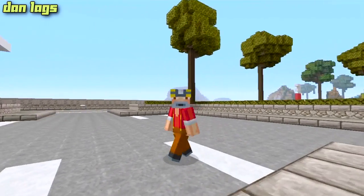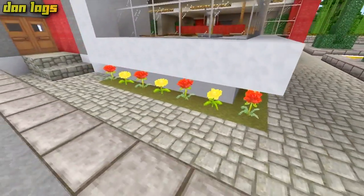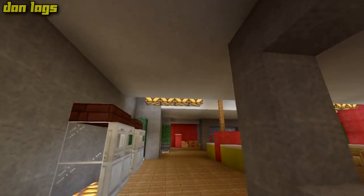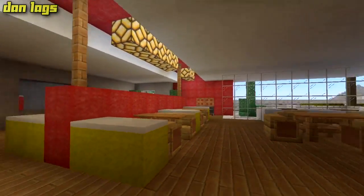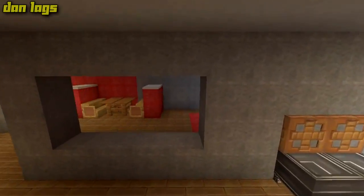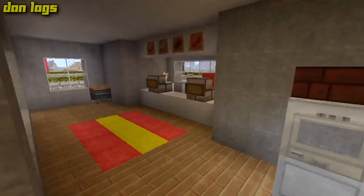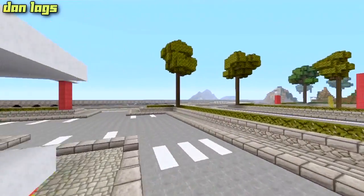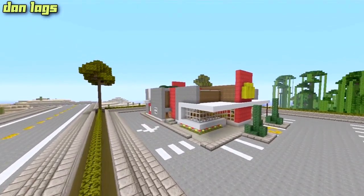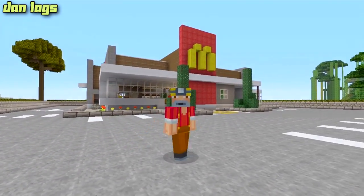Okay guys, I went ahead and finished up the McDonald's. I thought it would be very appropriate to add yellow and red flowers underneath the little window thing there. On the inside I indented the ceiling and added some lighting which was much needed — it makes the entire room look a lot better. I did the bathrooms as well. Thanks for watching — it's been Dan Lags. This was a pretty fun little project, a simple McDonald's that adds a nice little touch to a world. If you want to build it into your world by all means. Thanks for tuning in for the series — click the like button, subscribe if you're new, and I will love you forever. Talk to you on the next one, peace out.